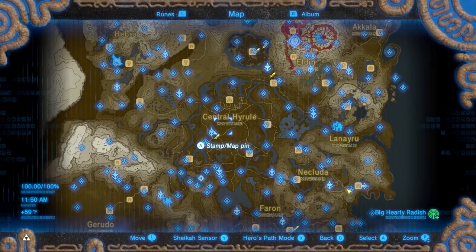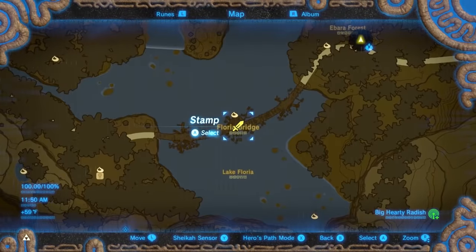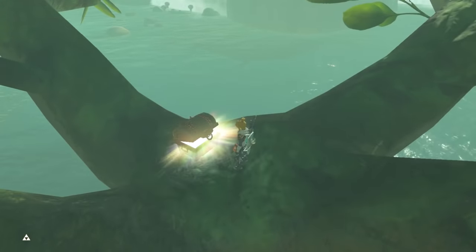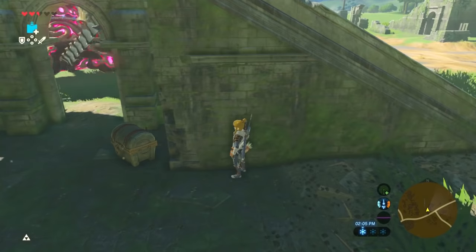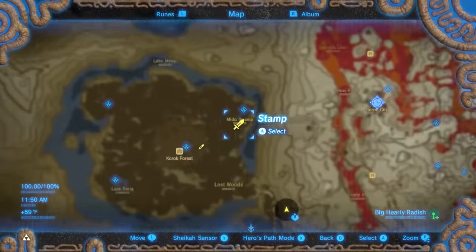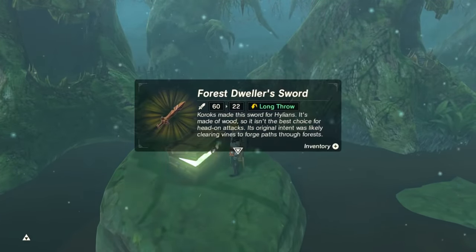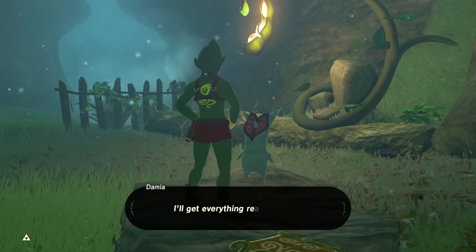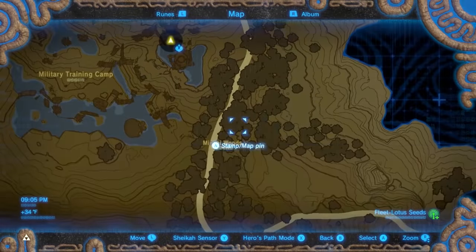For the Forest Dweller Sword, there are four in Normal Mode and five in Master Mode. There's a treasure under the bridge in Farron, another one in some ruins in Central Hyrule, and the third is by the Shrine at the end of the Test of the Woods quest. The fourth is from the Test of Woods quest itself — you can only keep the sword if it's the first time you do this quest and you don't have a Forest Dweller Sword already. This quest is on the northeastern side of the Korok Forest. The fifth one is in Master Mode, on top of some floating platforms south of the Woodland Tower.